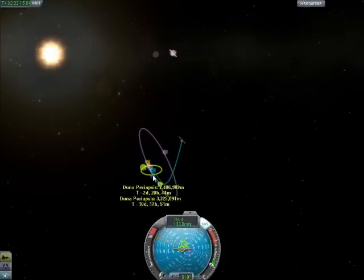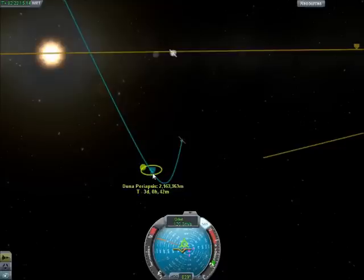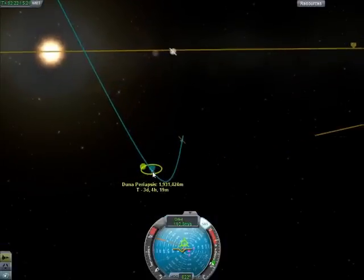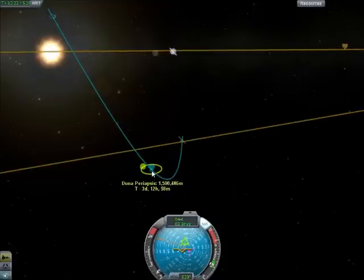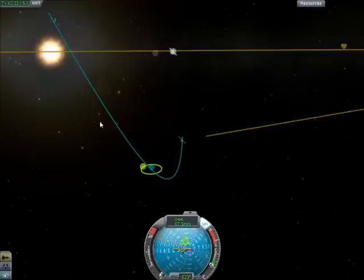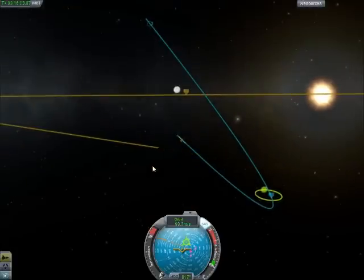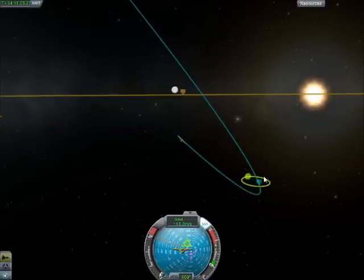We don't want an encounter with Duna's moon. Our periapsis is right around a million — let's get it down to a million and a half. Then we'll speed up time until we get there. Once we get there, we'll do another burn that should complete our orbit. Then we can bring our orbit down close enough to observe the planet and see what it's all about.